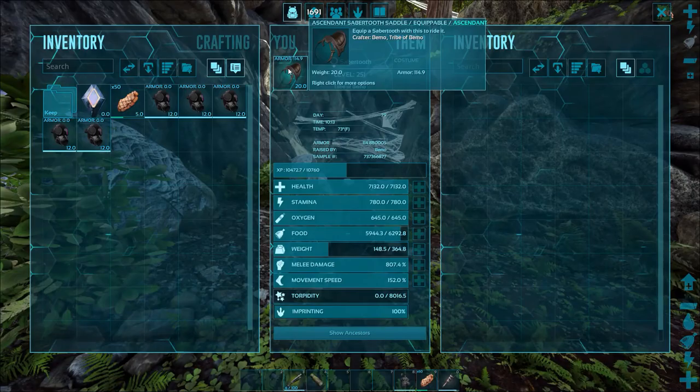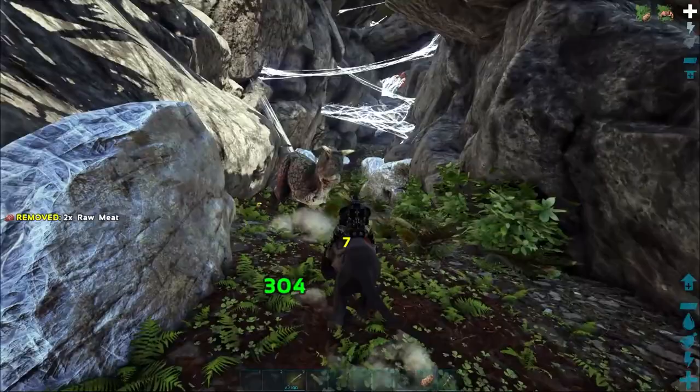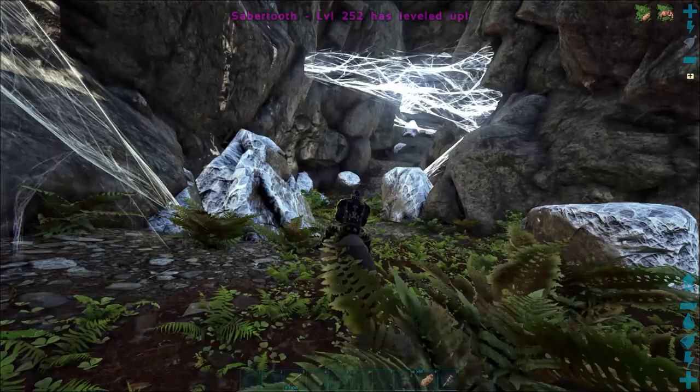Top right corner you can see imprinted 100% — you get 30% damage and damage resistance. My saddle is 114, it was out of a drop blueprint. Pretty decent, not too bad. Wish it was a 200% saddle, but it's better than the 85 we came down with last time.